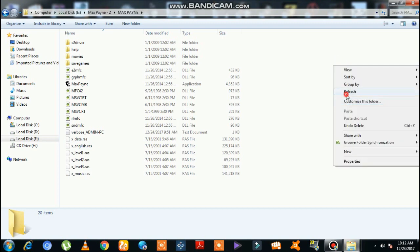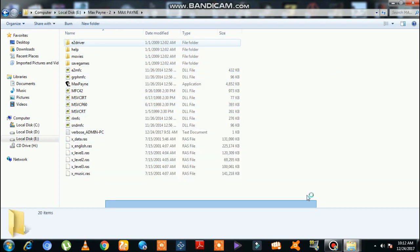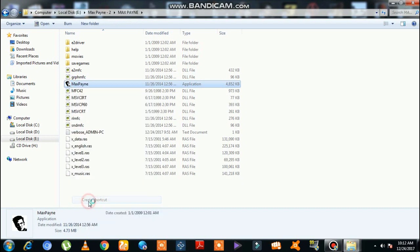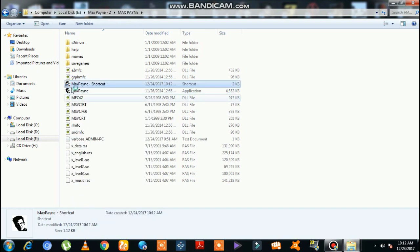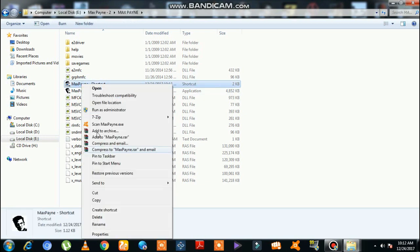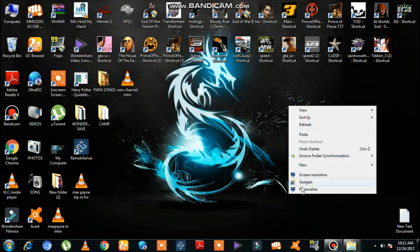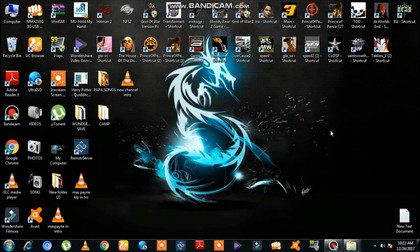Now you can see here is the Max Payne game, and I would like to tell you that it is not hacked — it is not any hacked version. So what you guys need to do is take the main application and create a shortcut of it. Create a shortcut — here is the shortcut. Now cut it and paste it on the desktop.